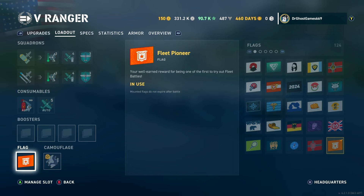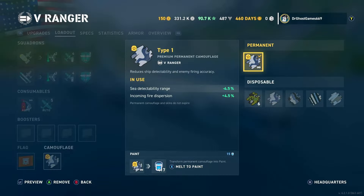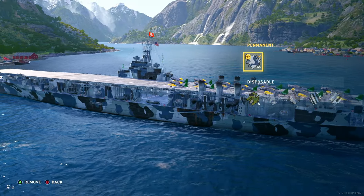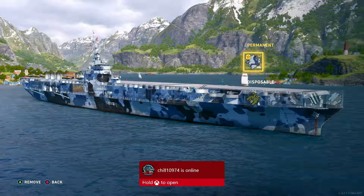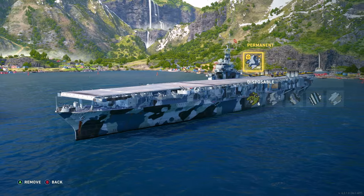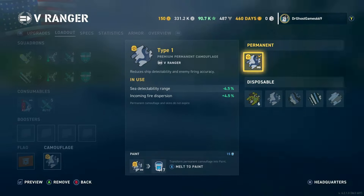We're running the Fleet Pioneer flag and a Type 9 camouflage — this is actually a Type 1 camo I had to convert and upgrade, it didn't come with the ship. This is a tech tree ship. But it looks great — it's the first major US carrier design, the first ground-up carrier design, and it's a good-looking ship.